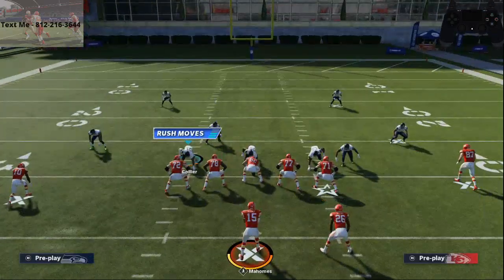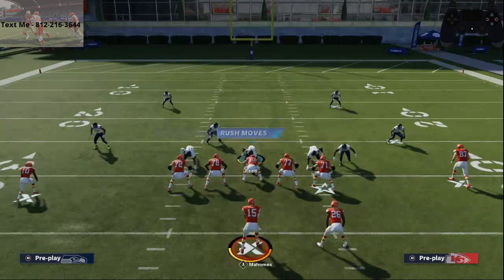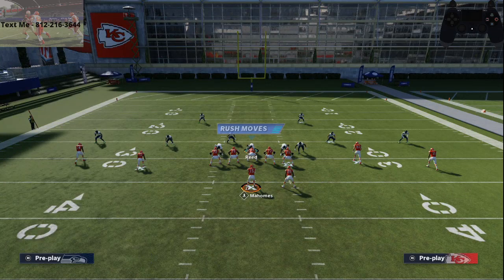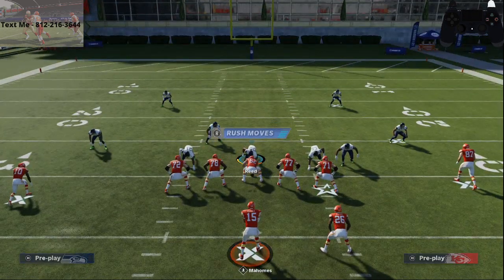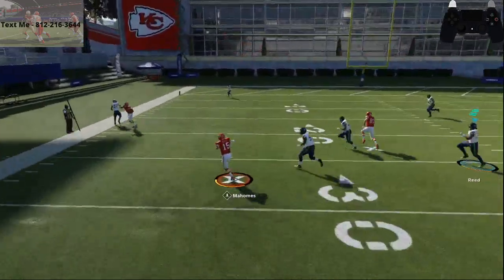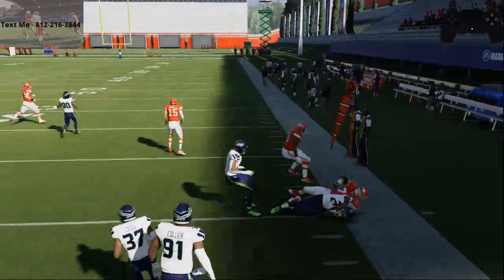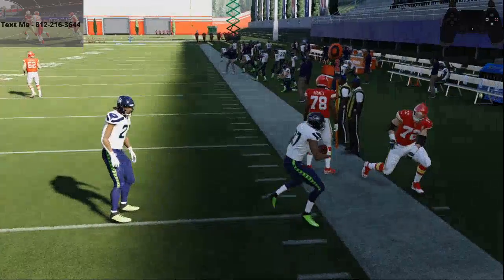One of the issues you're running into early in the game is sliding with the quarterback, because they changed the button. It used to be left trigger, right trigger, and X. Let me show you what happens if you do that — I'll roll out of the pocket and hold left trigger, right trigger, X. You see he's celebrating and he's going to fumble.